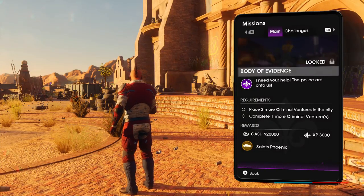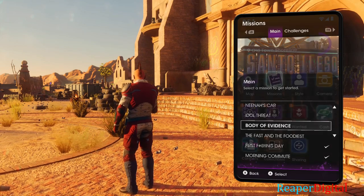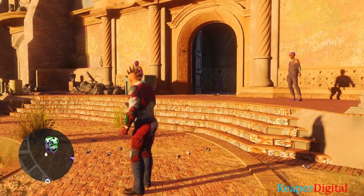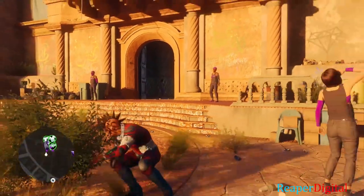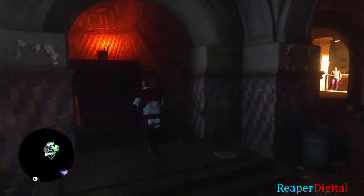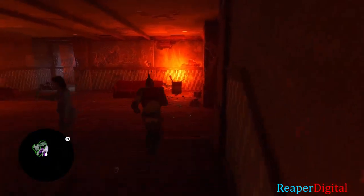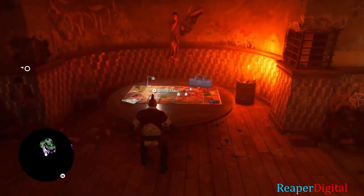Hey everyone, what's up — I am Reaper Digital, and today I'm going to be showing you guys how to complete the Body of Evidence mission on Saint's Row. It says we need to place two more criminal ventures in the city and also complete one more criminal venture. The way we're going to do that is go to our Saint's Headquarters, go upstairs, and go to the empire table to buy two more ventures.